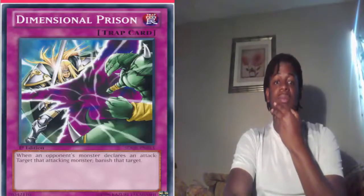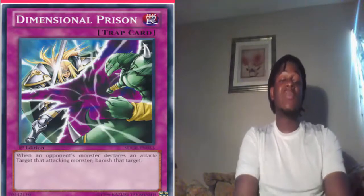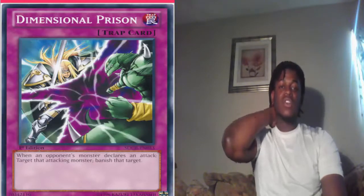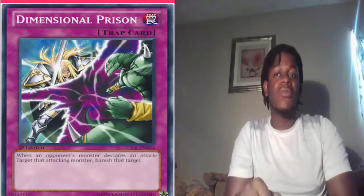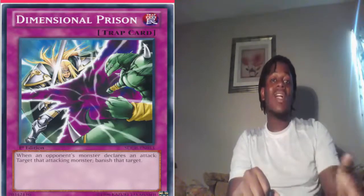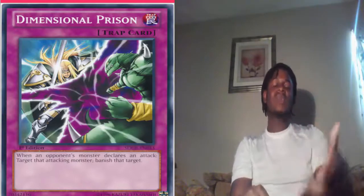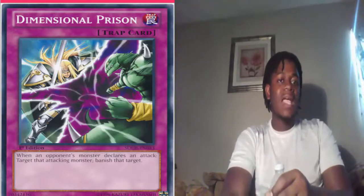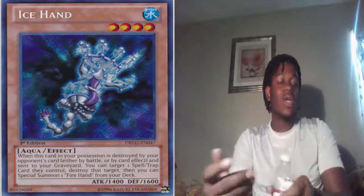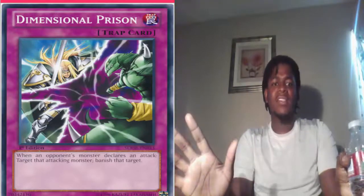Another option is cards that get rid of Fire and Ice Hand without sending them to the graveyard, such as Dimensional Prison. Dimensional Prison removes the attacking monster, preventing Fire and Ice Hand from ever reaching the graveyard. This is why Dimensional Prison is superior to Mirror Force — it removes threats rather than destroying them. So many cards in the game rely on being destroyed, making Mirror Force a bit obsolete. Dimensional Prison permanently gets rid of the threat without Dragon Ruler players ever being able to abuse it. The same can be said for Caius the Shadow Monarch and a host of other banishing cards. Also don't forget Macro Cosmos, Soul Drain, and D-Fissure — they just ruin everybody's day no matter what deck you're playing against.